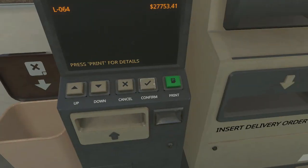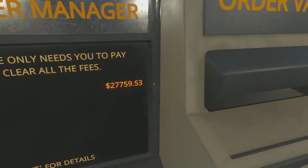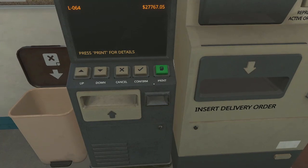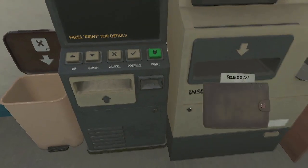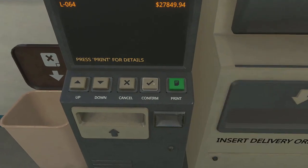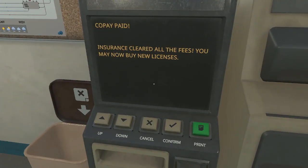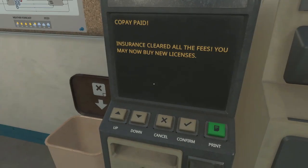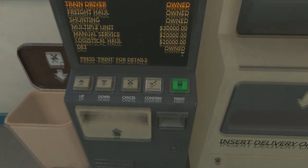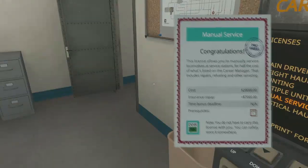Not licenses - fees. There we go. 27,000 - I was trying to zoom in, not cancel. $27,000, good god. I tell you, this is killing me having to pay for all of this - the whole thing just costs so much money. The insurance cleared $7,000 of it. Can we actually afford a license now? We've got $99,000 left - holy cow. Manual service - we got that license, very nice.